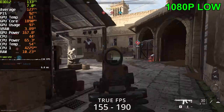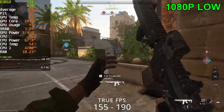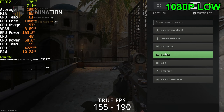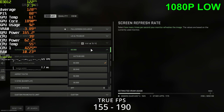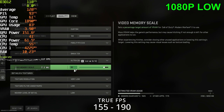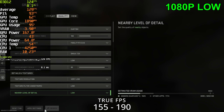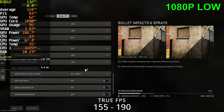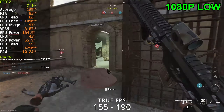Hey guys, today I'm going to be doing a new video on MW2 with the RTX 3060 Ti. We're going to be starting off with 1080p on the lowest settings. Jump into the graphics settings real quick — 1080p — and I'll be playing with the lowest preset. Here we go, let's jump into it.